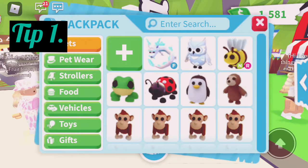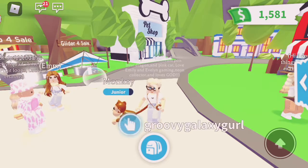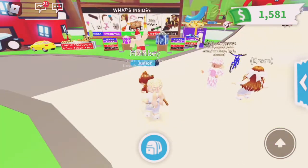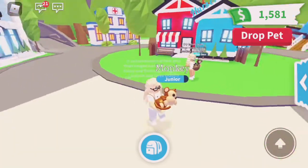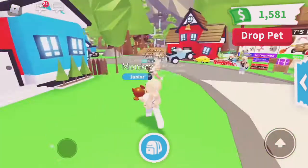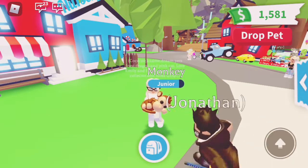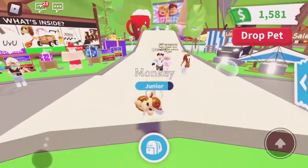Tip number one: always have your pet that you're trying to make neon out. Right now I'm trying to make a neon monkey, so even when you're trading I suggest having your pet out so that way it'll get tasks to do and stuff.